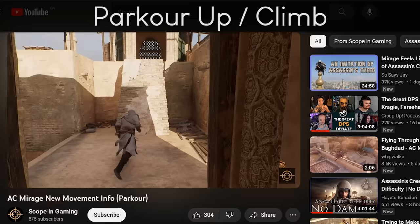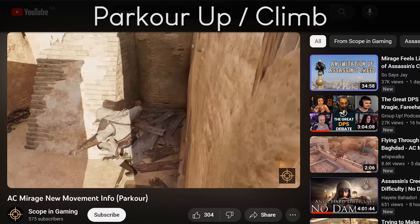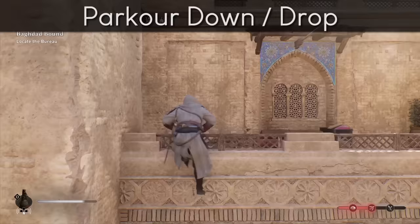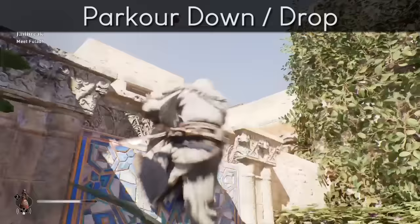Slopes also let you jump in any direction, although it's a lot easier to do while sliding down one. Maybe it's easier on a keyboard than an analog stick, but manual jumping while running up one of these isn't something I can do reliably — maybe you can. Side dismounts are your most common non-basic movement in Mirage. They're more reliable than ejects, and you can do them anytime as long as there's a valid platform lower than you to your left or right.